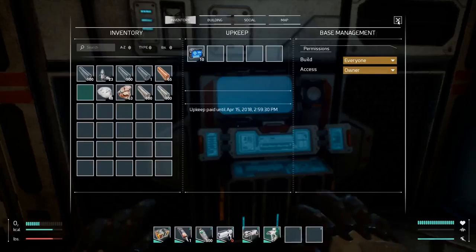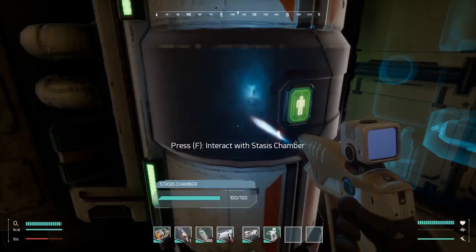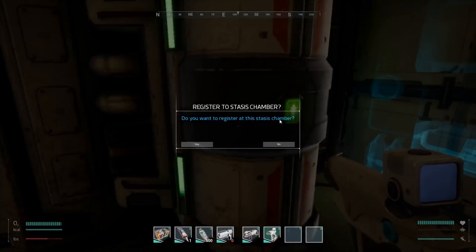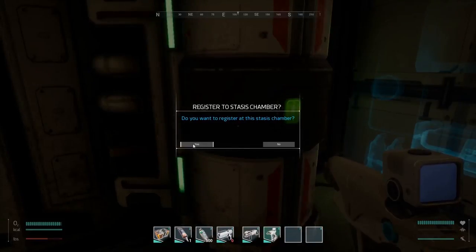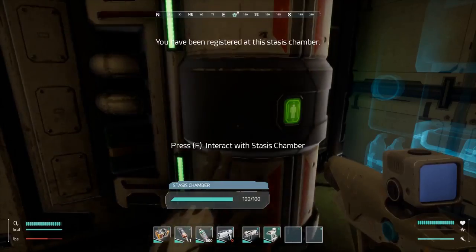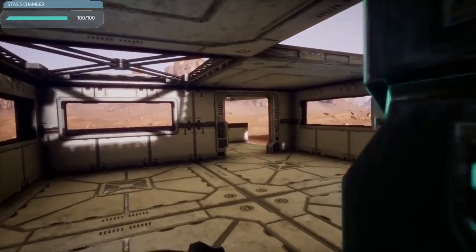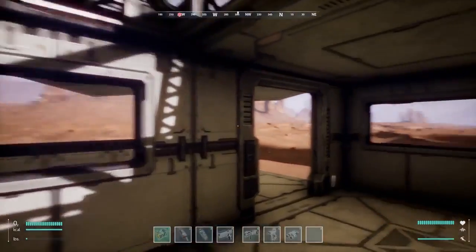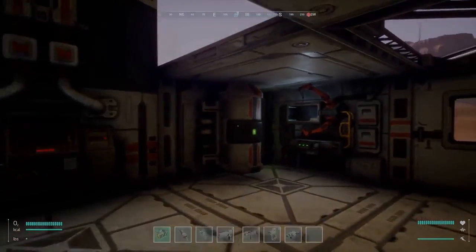Before they leave and explore Mars further, they have built up a stasis chamber and made sure to register with it. This will provide a safe respawn point directly inside our player base if we were to happen to come into unfortunate circumstances in the world, as well as highlight its location on the player map and compass, so you'll never lose the direction of your base.